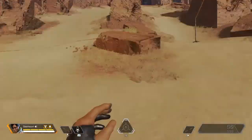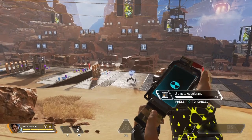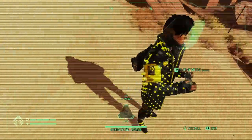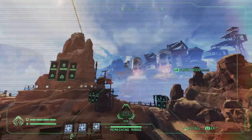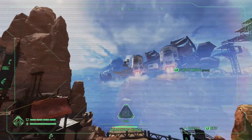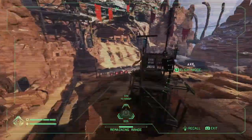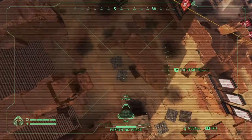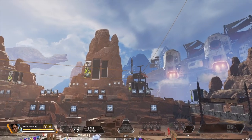Finally we have Crypto. All of Crypto's abilities rely on his drone, which is his tactical ability. He can send out a drone with a range of 200 meters. There are two modes: Level, where you can't go down, and Direct, where you can go down. He can exit the drone to leave it stationary.